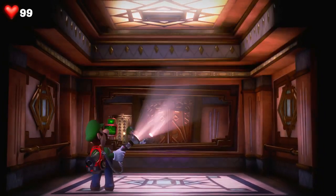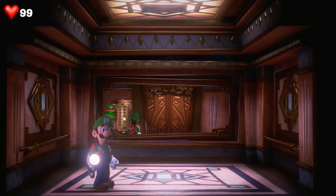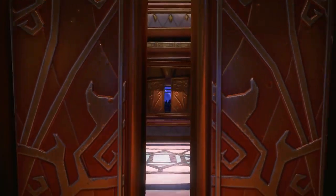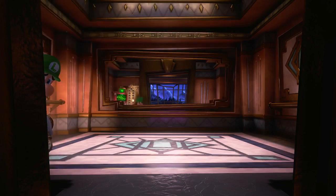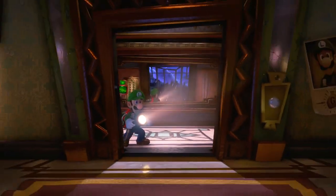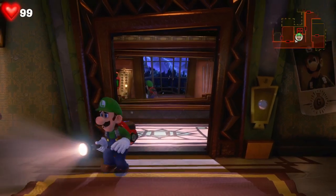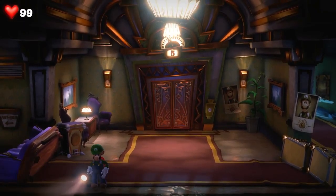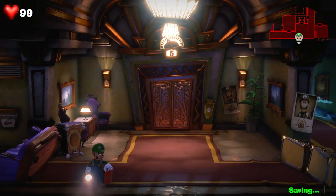Let's just wait here, this may take a while. Okay, so this is floor 5. Let's enter the building — Luigi's always gonna have a different reaction every time he enters a building. And now he's calling me again.